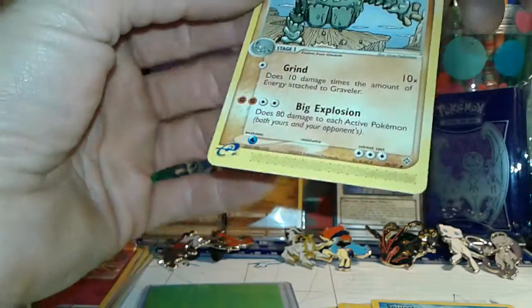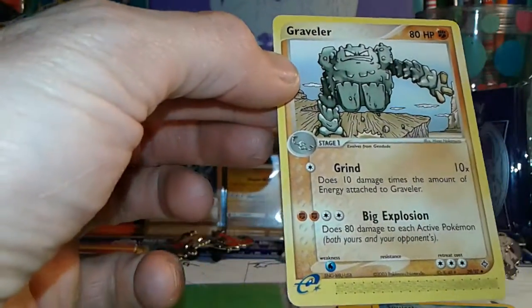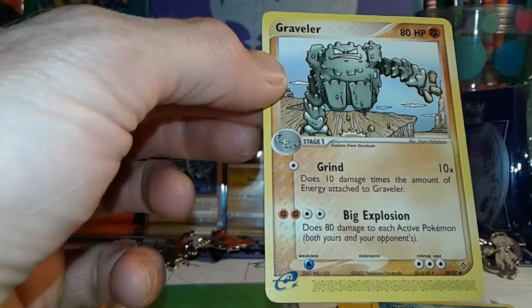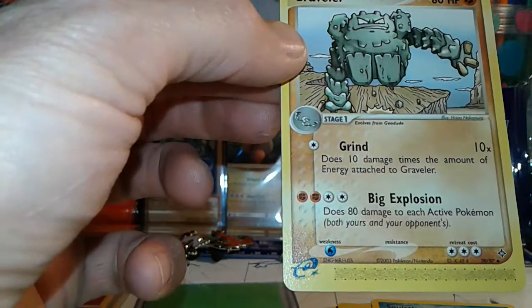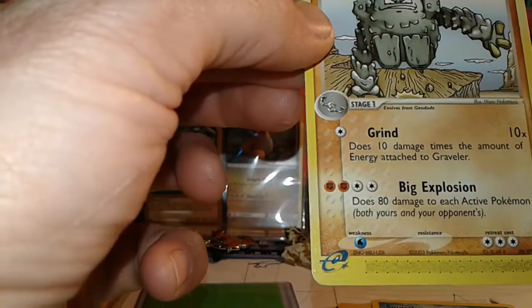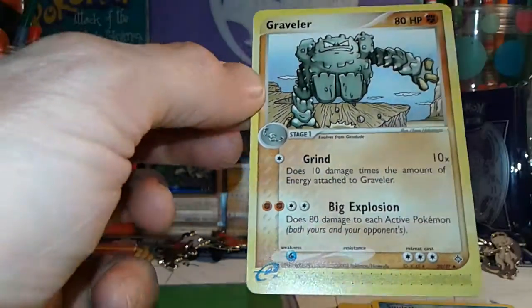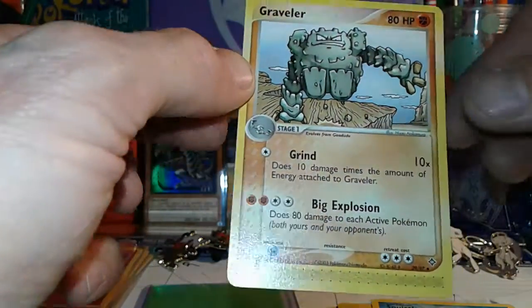And the last one for the uncommons — oh nice, look at that! A Graveler! I don't know what set this is from, but it's one of those older sets — Frontiers, EX Dragon, Sky Ridge, or something. I don't even know, but oh man, these cards are just so amazing. I hope there's at least another one of those.